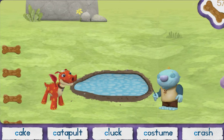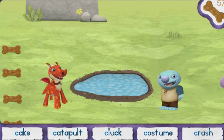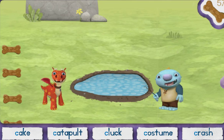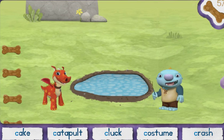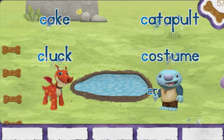Click on the magic letter C. You found all the magic words that start with the C sound and the letter C. Cake! Catapult! Clock! Costume! Crash!